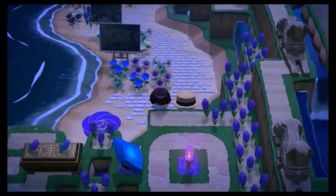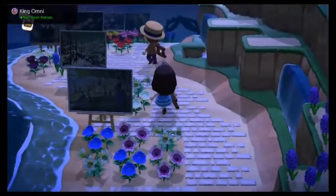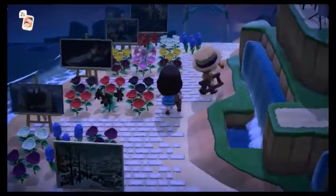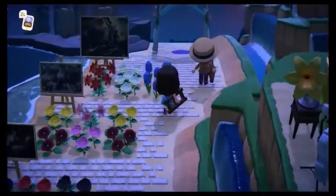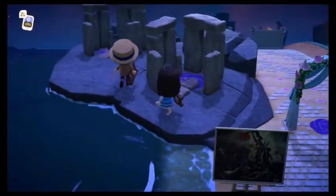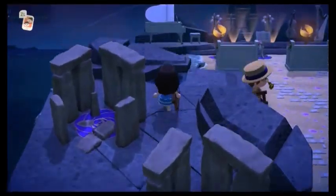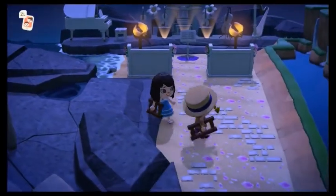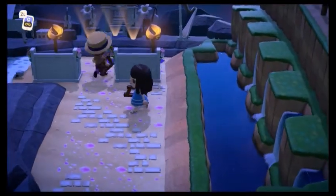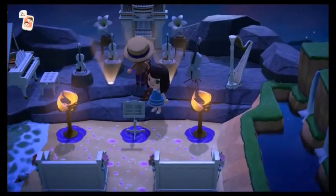And next we have this beautiful beach art walk area. To fill up this little rock area, he decided to put his Stonehenge rocks over here. It's very neat. And we have this nice little music deck area by the waterfalls in the back. He's really into music, so he just put a bunch of different musical instruments here.